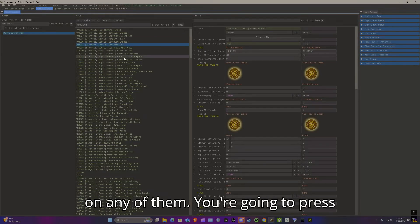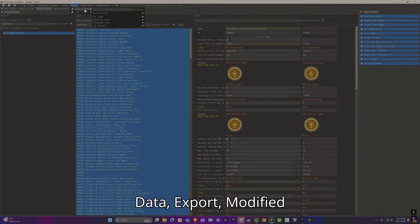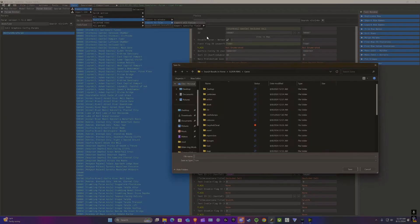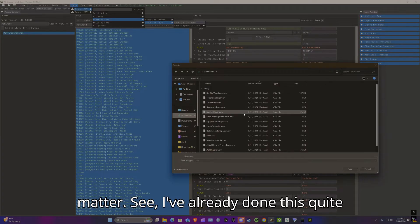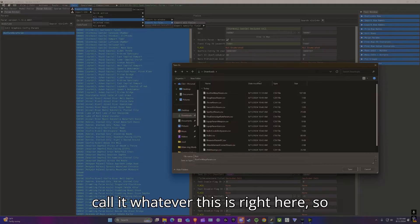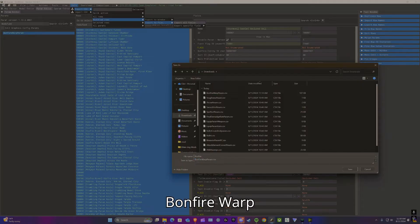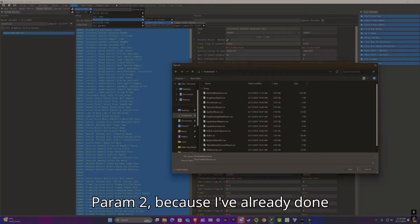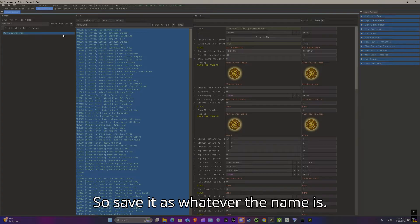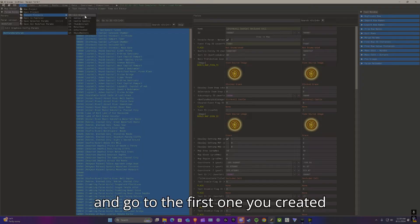Click on any of the rows, press Ctrl+A to highlight all of them, then go to Data > Export Modified Rows > Export to File > Export All Fields. Store it anywhere — you'll want to name the file whatever the parameter is called, in my case 'BonfireWarpParam.' Save it with that name.